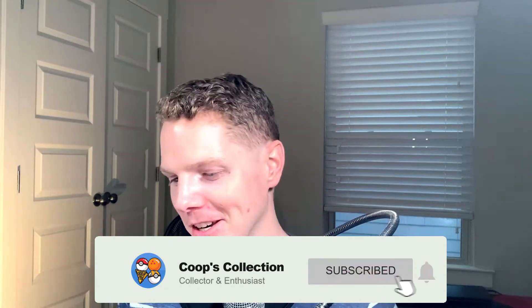Welcome back to Coop's Collection. Today I've got two tins - the Jolteon and Vaporeon tins. I got these from Barnes & Noble, which if you have one near you is kind of a hidden gem for trading cards. They sometimes have Pokémon, Dragon Ball Super, and they almost always have Magic. Each tin comes with four packs. My knife is downstairs so I'm going to go grab that.